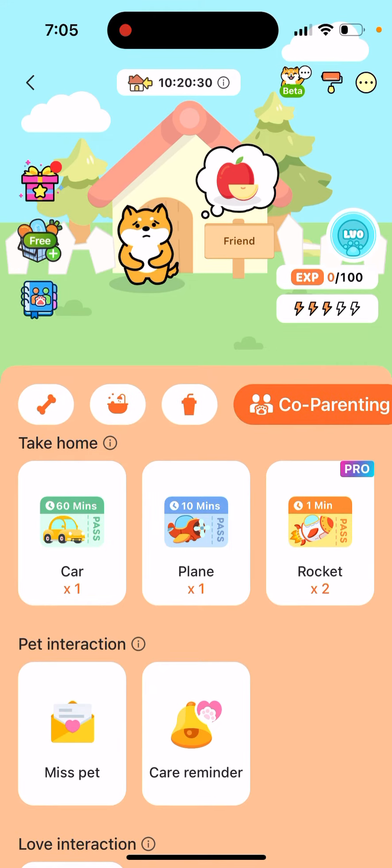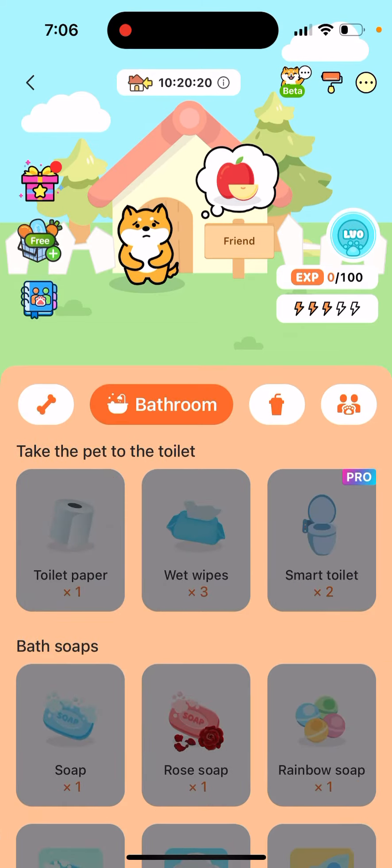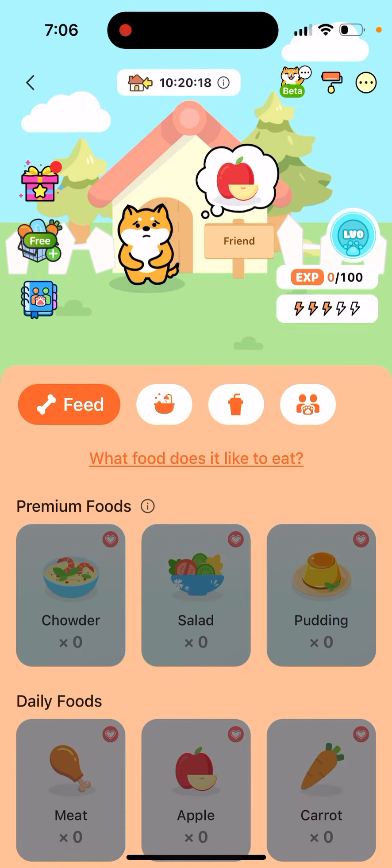When the pet is not at your home, you will see a friend badge near the pet's house at the top. You can't feed it — you can't do anything; everything is grayed out. That's because your pet is at your friend's home.